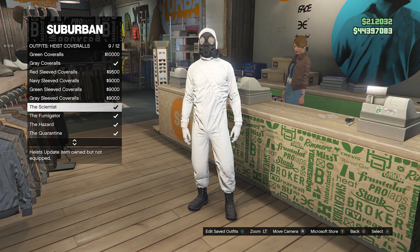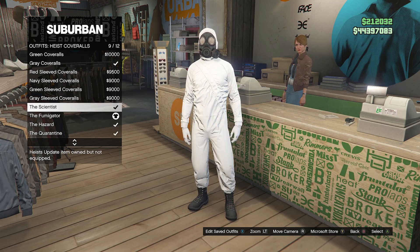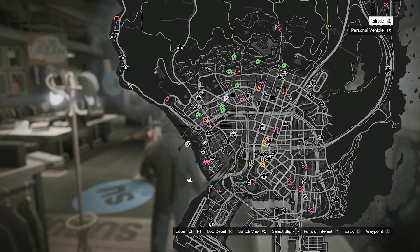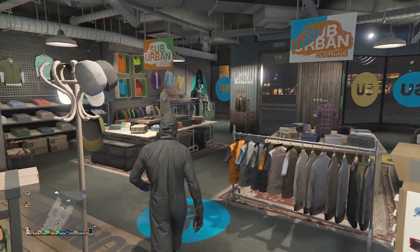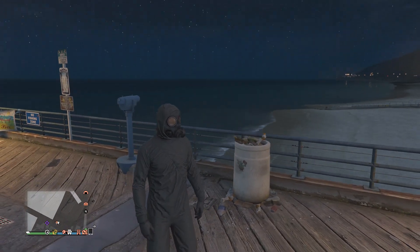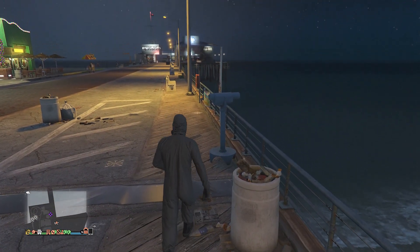Click on heist coveralls and scroll down from slot 9 through slot 12. You're just going to want to go ahead and equip one of these outfits with the toxic mask. After you equip one of these four outfits, you can now just back out of the front counter. Now you will just want to head over here to the pier so we can do the telescope glitch. Whenever you find a telescope on the pier and you're wearing the outfit with the toxic mask, you're going to want to go ahead and just do the telescope glitch.